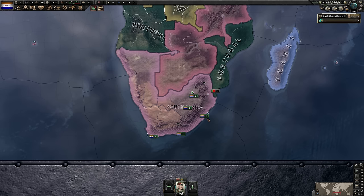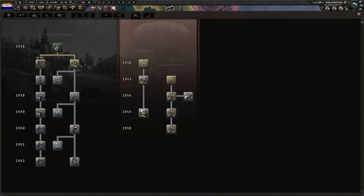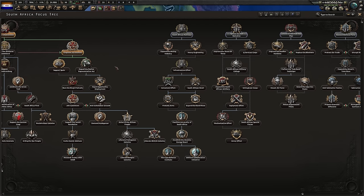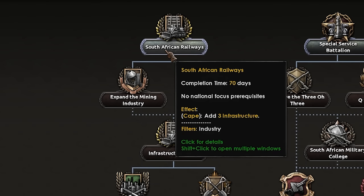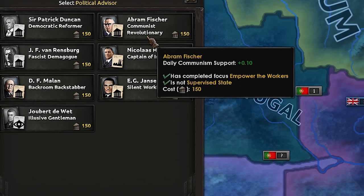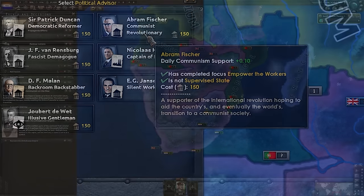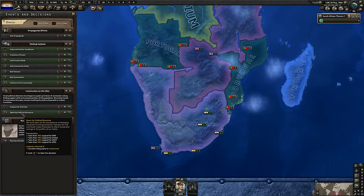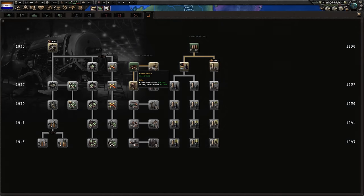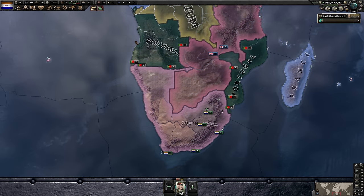We wait until we can go on our civil war. With electronic mechanical engineering done, we head into mechanical computing. With Empower the Workers done, we're one step closer to our glorious communist nation. We can't proceed down the tree yet, so we'll head for South African Railways first, and use that 150 political power to get ourselves a Communist Revolutionary, giving us access to the communism decisions. We'll go for the production option with a nice 50% bonus.